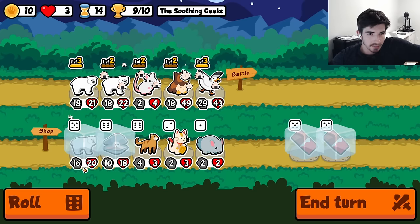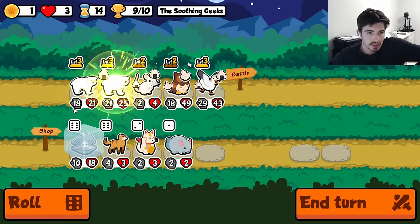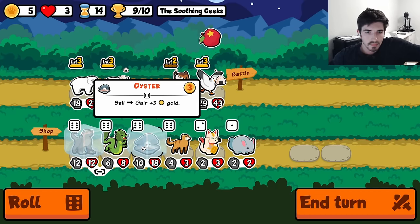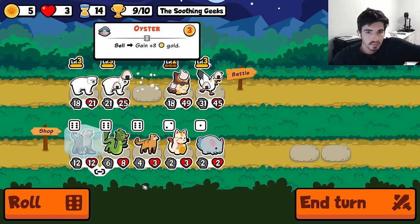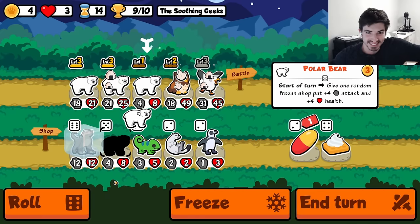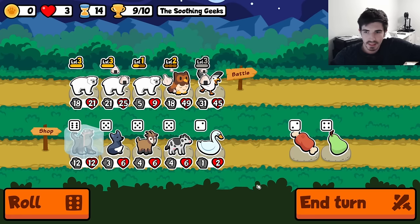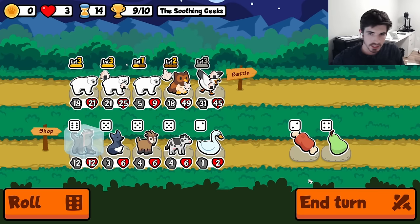Oh, they half buffed here, half buffed there. I was like, he doesn't seem that big — that would make sense. Behemoth — huge. I'm loving it. Another polar bear, another polar bear — this is fantastic. How much is this? 24, 28, 28 per turn — that's pretty good. All targeted on the one dude.